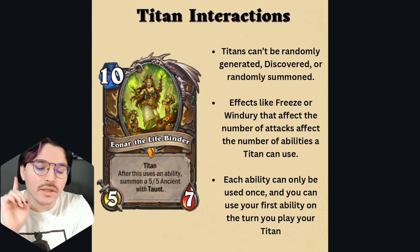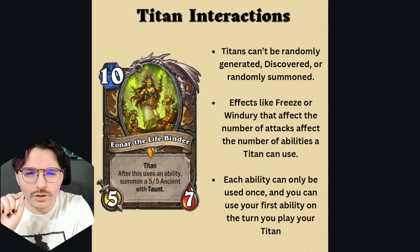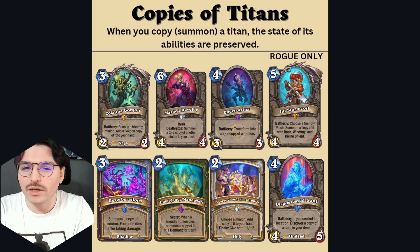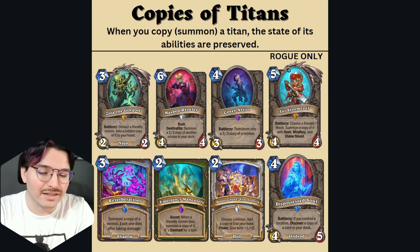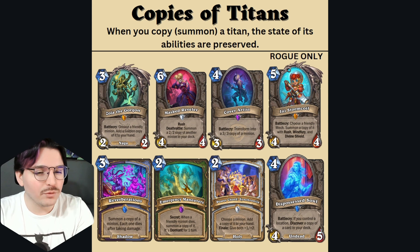Now onto the interesting interactions and things to note when you are playing your Titan and building your deck. You cannot get multiple copies through random generation, discover effects, or random summoning. But you can actually get copies of Titans with cards that will add or summon a copy, if you already have one in your deck — as confirmed by the devs.